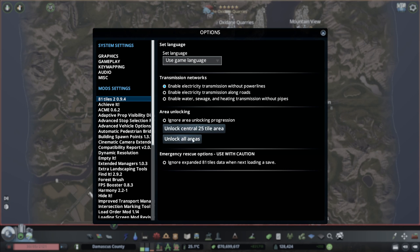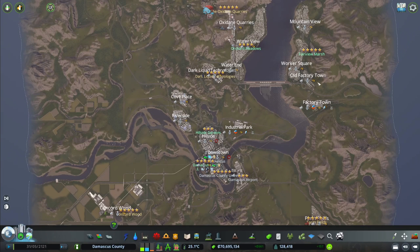You go in here, you press one of the buttons. Sometimes I'm using the all areas option, which will unlock everything, and then you can use that in your own map.